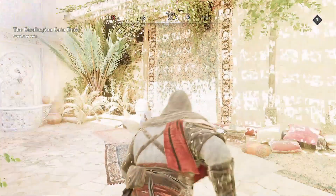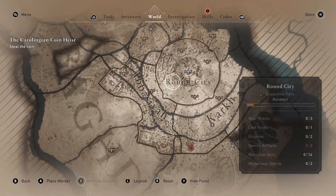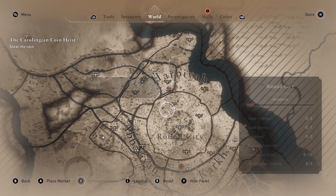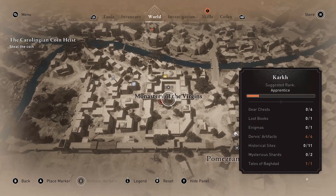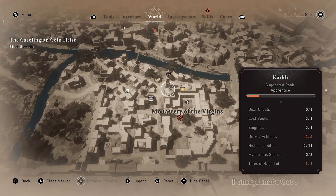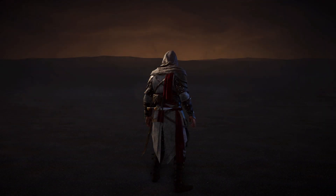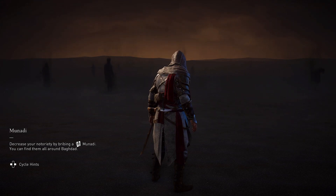I'll show you where we need to go. I generally start all of my contracts from this bureau — it doesn't really matter, you can probably get them from any bureau. We're going to be going right here to the Monastery of the Virgins, so let's just fast travel to this viewpoint.